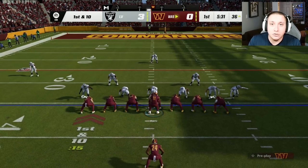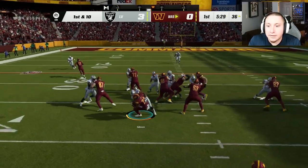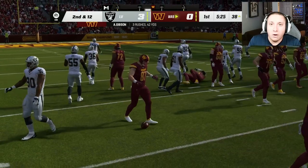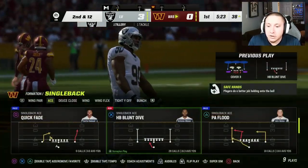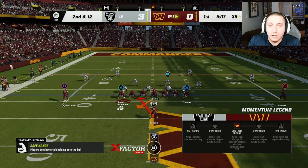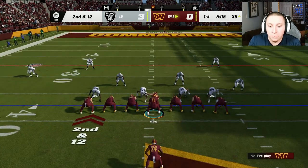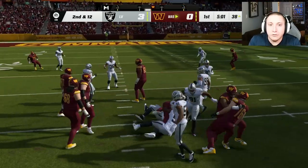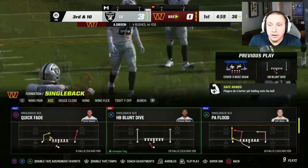On both of these plays you can try to ID the Mike linebacker to influence your blocking scheme, but you really don't even have to do that. This is a zero-effort play that will grind through defenses and get you yardage. It even works against users — it won't be quite as effective since they can come up with strategies, but they cannot stop the blocker advantage you have on this play. You are simply going to overpower most defenses.